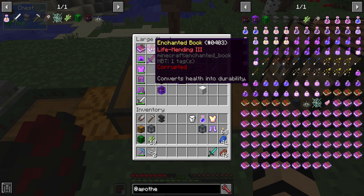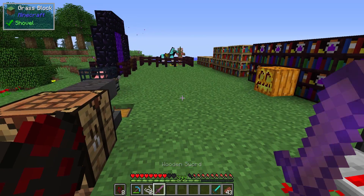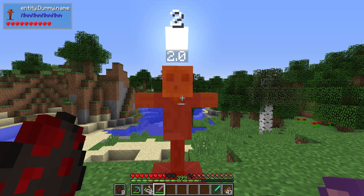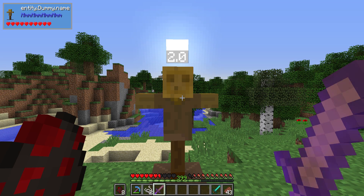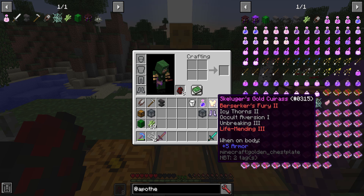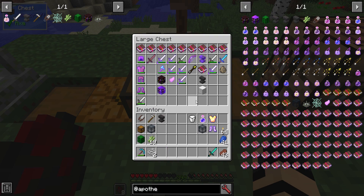Next is Life Mending 3. This corrupted enchantment is a really good one. With a wooden sword, it repairs itself with a mending-type focus anytime durability is missing — but it hurts you when it does so. At higher levels, you have less of a chance to actually take damage, though you'll still get the damage animation. You can keep something like a wooden sword or a gold piece of armor with Life Mending 3 to your advantage, giving you a use for gold tools — provided you can survive the life requirements to support that.